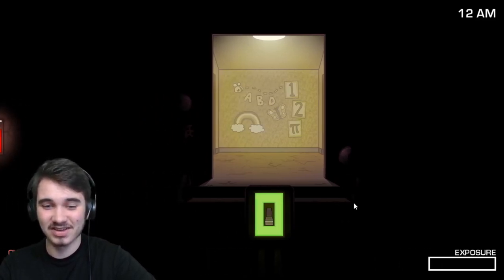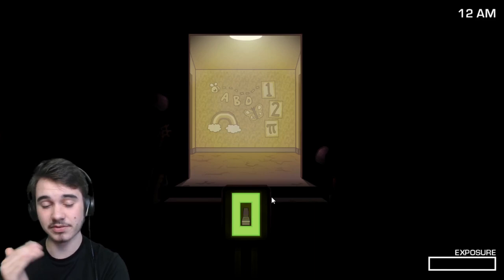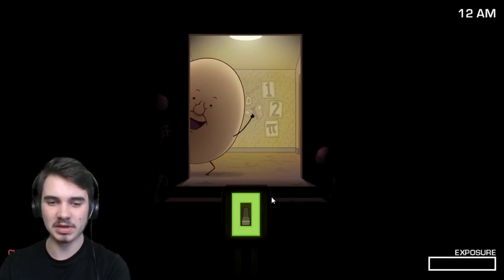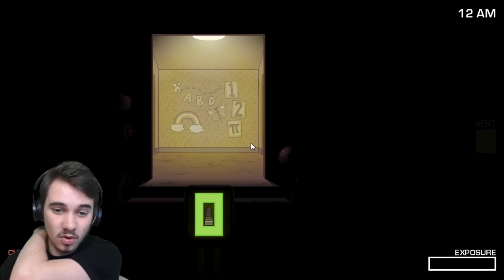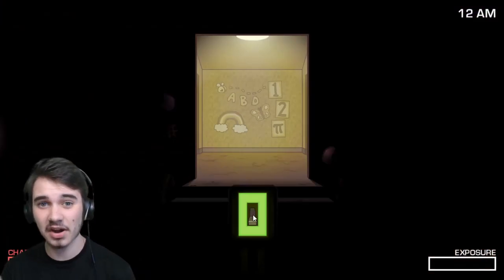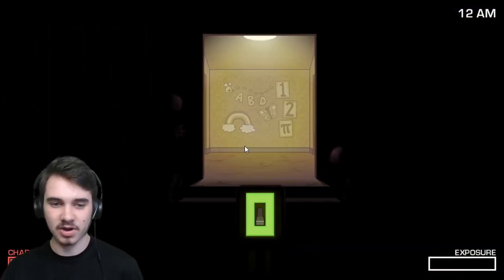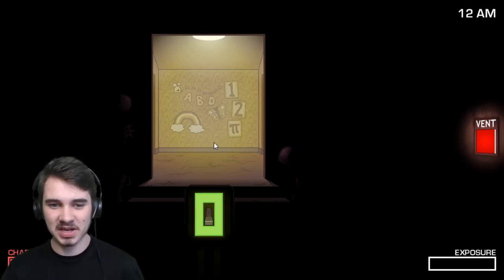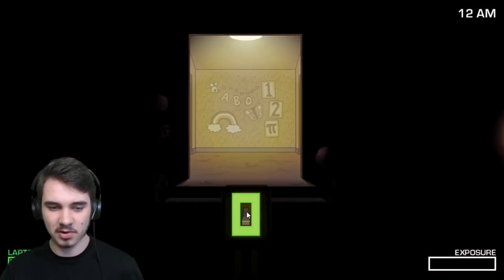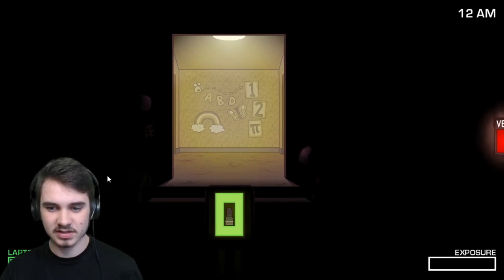It's just this for nine minutes — sitting there. If you check the cam that the owl is not in — the vent cam — it takes them a little bit longer to actually hit the vent, so you can save a lot of time there. The red man is already active and it's not even one. Blue vent — there it goes. It's just this, just sitting in the darkness.